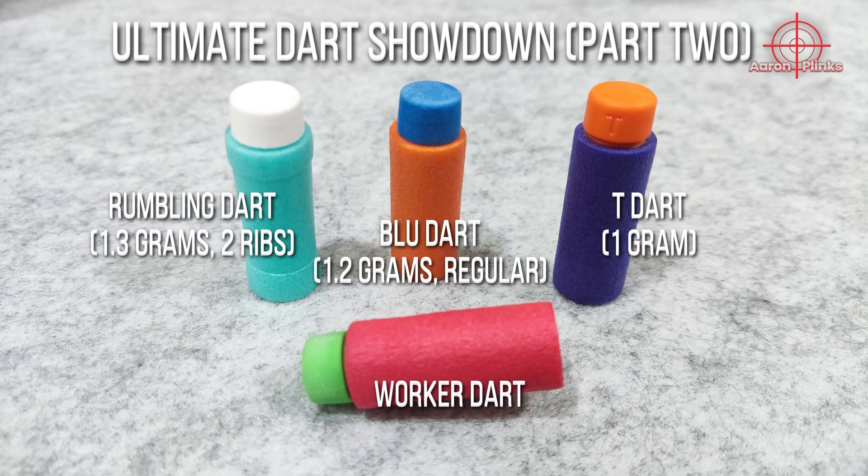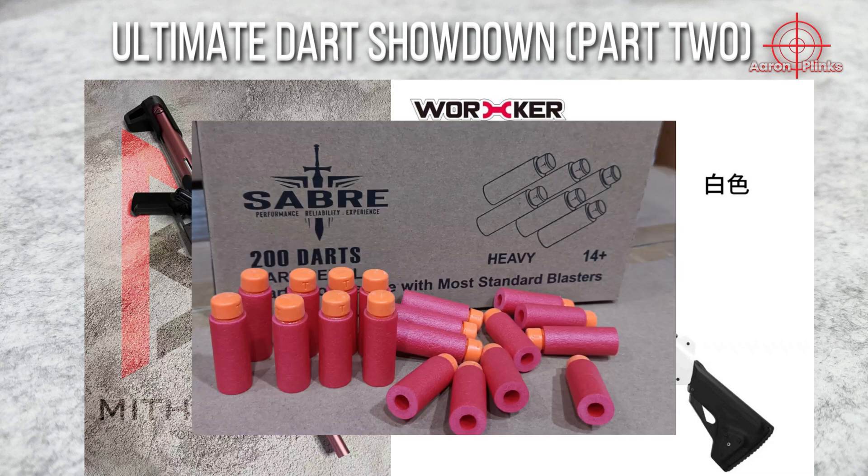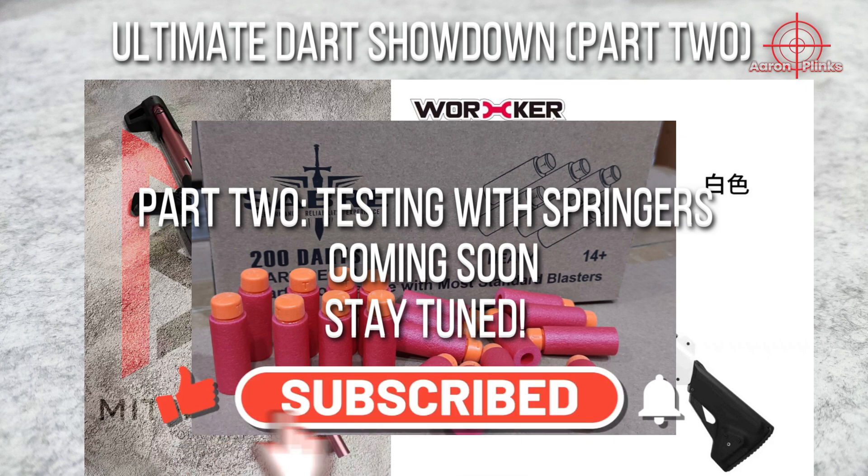For part 2 of this showdown, which will happen maybe in the next few weeks, springers will be used for testing instead. We will also introduce a new contender: 1.3g T-darts. Like this video and subscribe to my channel to stay tuned to part 2, coming soon.